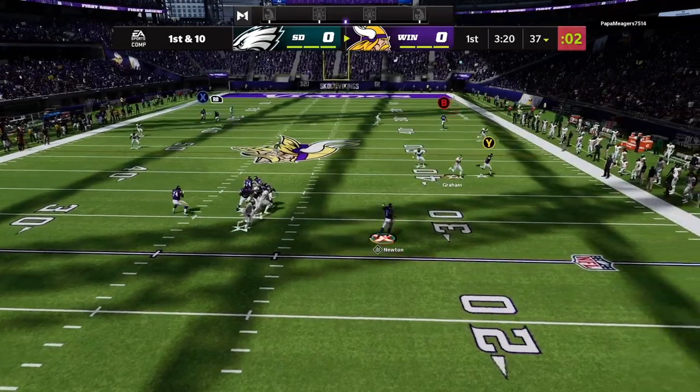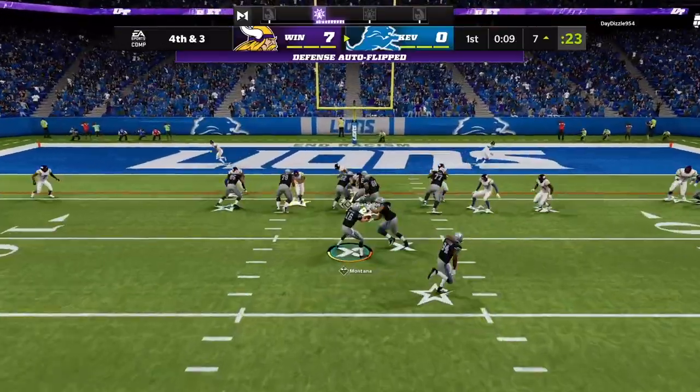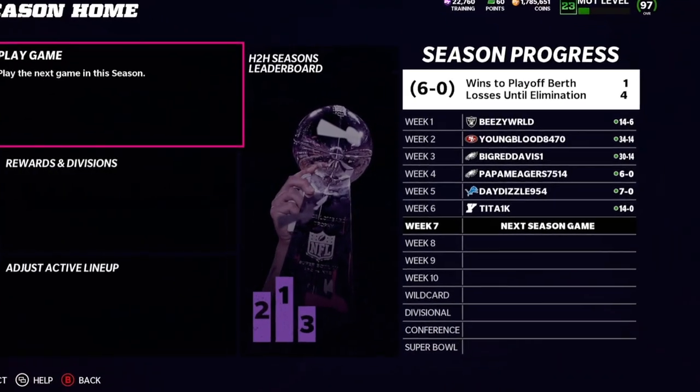With the coaching adjustments set and the audibles locked in, it was time for games 3 through 6. This is where we start to really find our groove. Over the course of these three games, we don't allow a single point — we go 3-0 again, total of 6-0, and we're really in a good spot on our road to an undefeated Super Bowl. Now let's start talking about the defense itself, starting with one of the best blitzes in all of Madden 22.